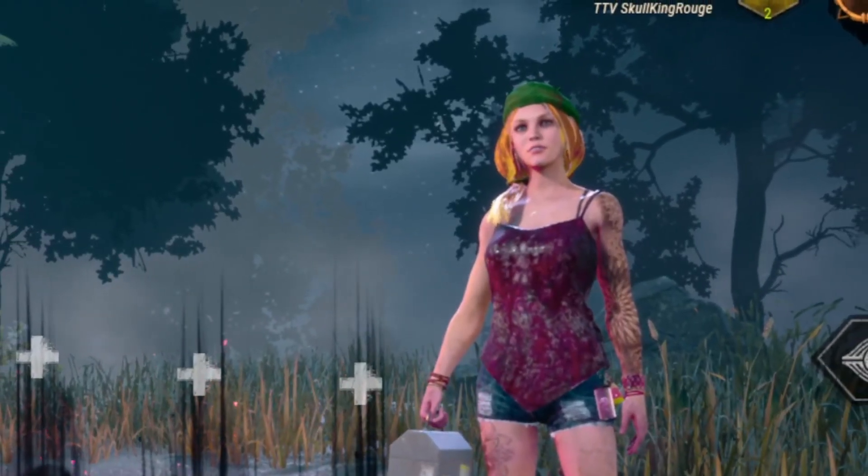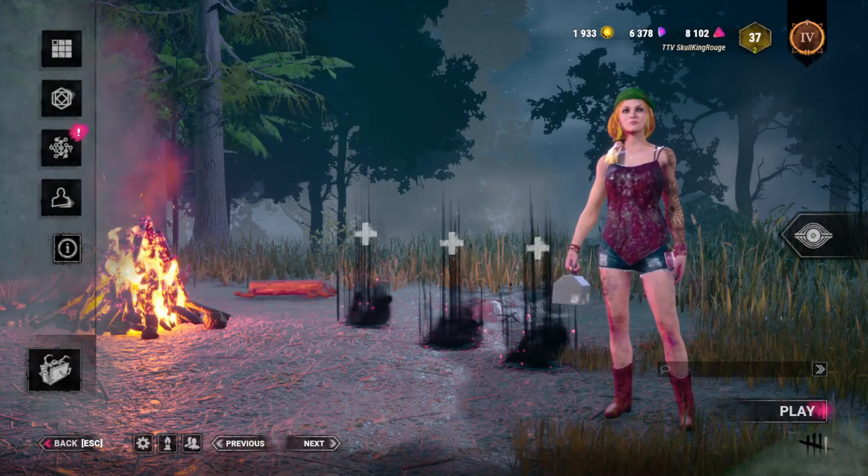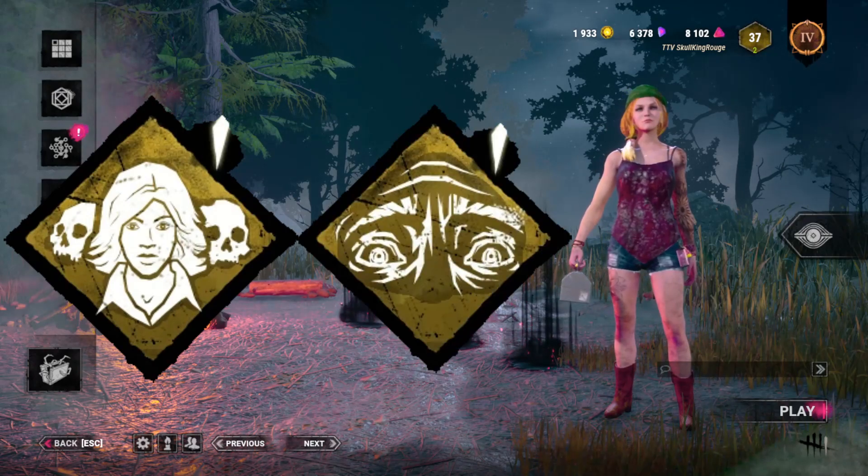Hey guys, I was able to open the exit gates in 11 seconds. How, you might ask? By utilizing Soul Survivor, Wake Up, and Resilience.